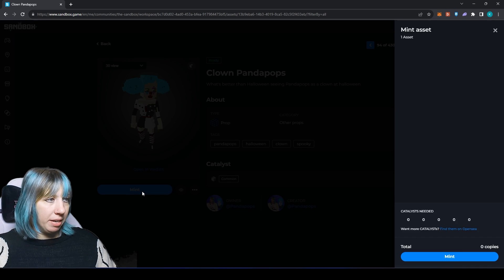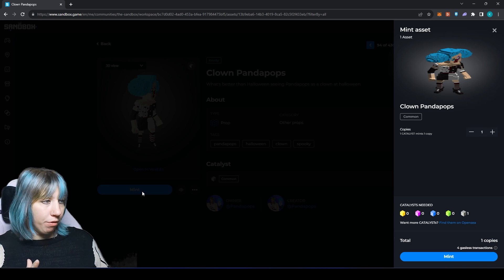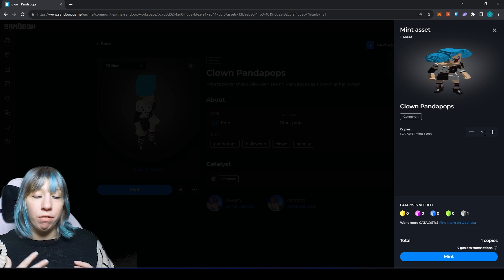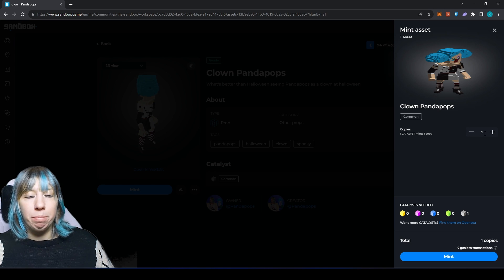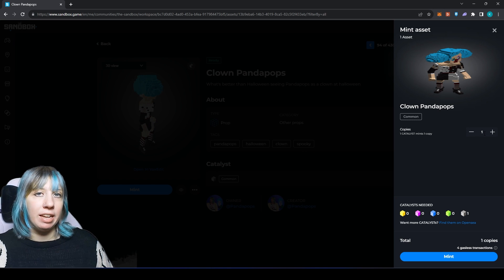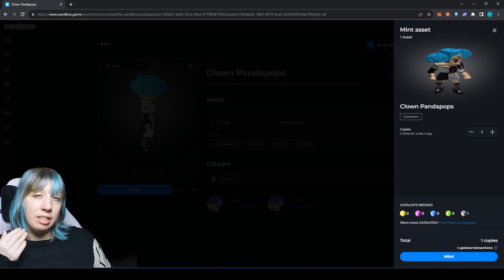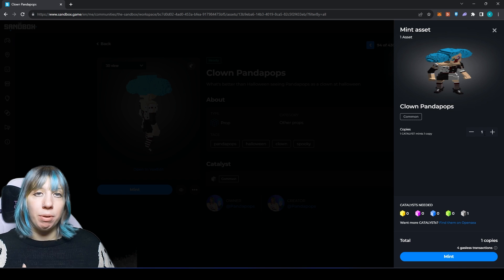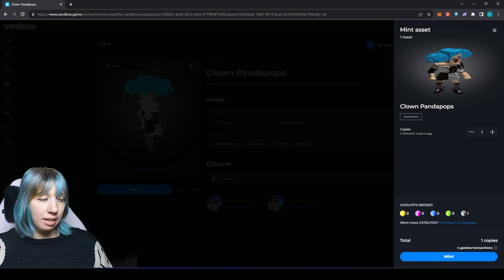From here we are going to click Mint. It will show you a preview of your asset and then you can select the amount of copies. This is one of the biggest changes in Layer 2 minting — you now need one catalyst per copy, so you need the correct number of catalysts for the amount you wish to mint.